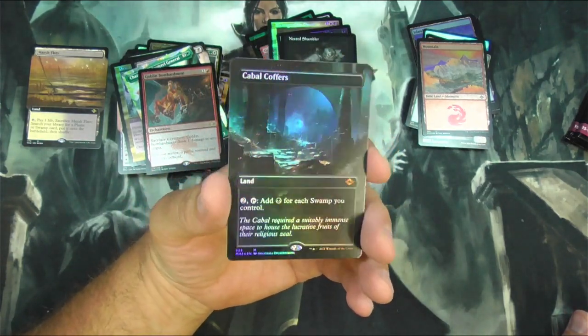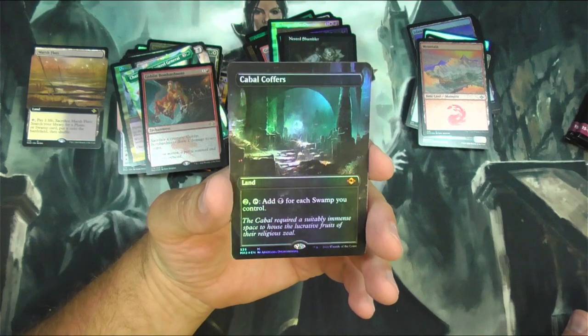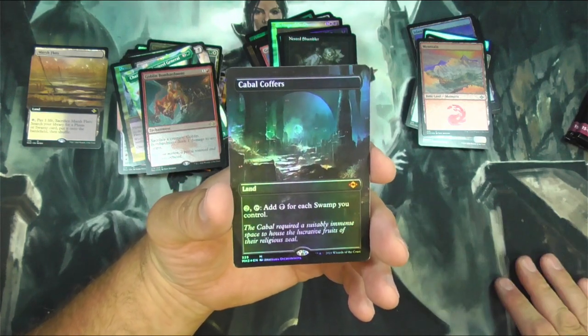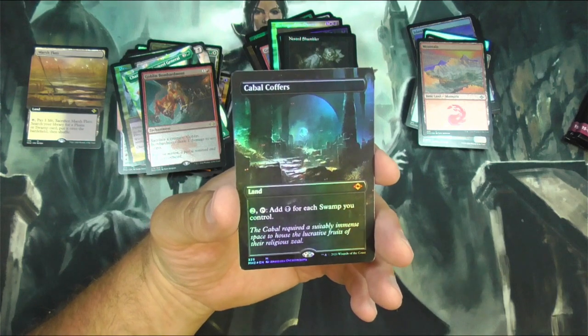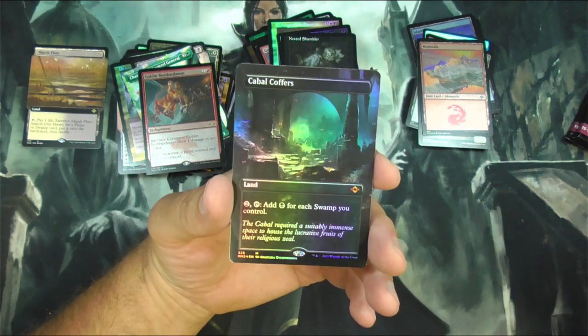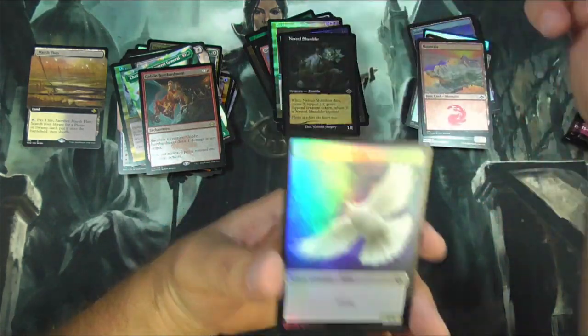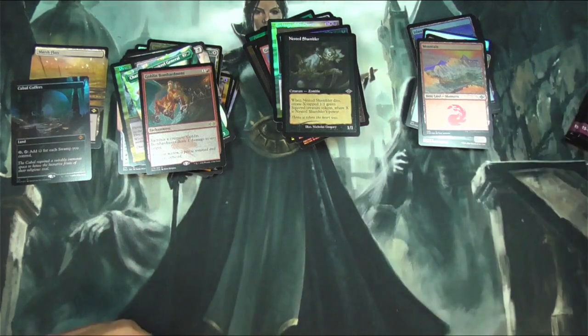That is very nice. That is very nice — I will take this card, absolutely very nice. Cabal Coffers in Mythic! They definitely would not print this as an uncommon in this set. That's the Extended Art Foil. I'll take it. Just a couple of big hits there.